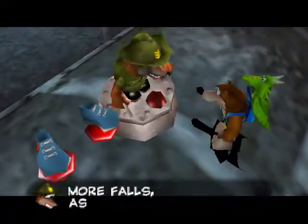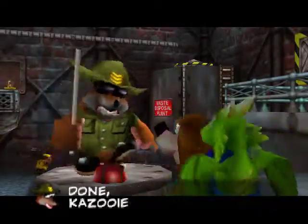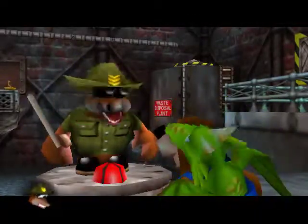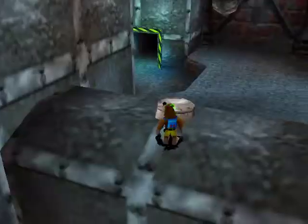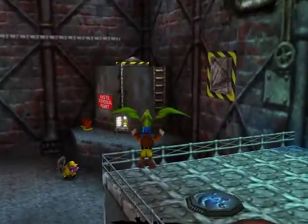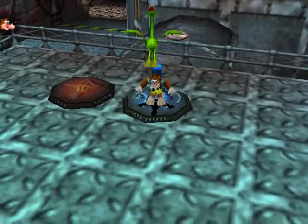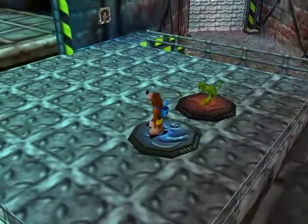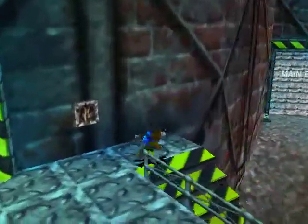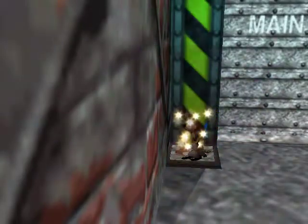Wear these boots and no more falls, as they let you walk up walls. Let me tell you how it's done — Kazooie's footprints up you run. I love these shoes, yes I do! Oh look, there's some more notes up there, I'll get those in a minute. But there's other stuff we can do down here. There are actually two pairs of these boots on this bottom floor right here — so let's go. Yeah, here's the other pair. I guess it's just the timing on them; that's why there's different pairs.